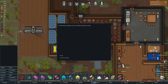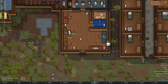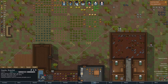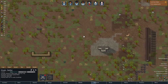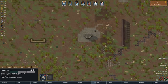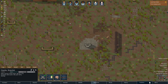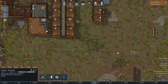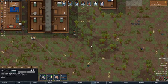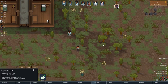Mad turkey! A local turkey has gone mad — it will attack everyone it sees. Okay, how close is that? Pretty close. I want Crafter to drop what they're doing and get over here. It's moving pretty fast. Fire at will, Crafter, fire at will! There we go — it died. Perfect.